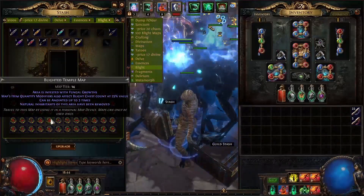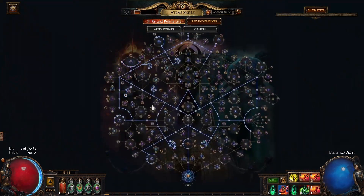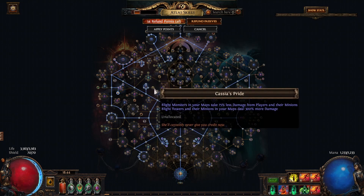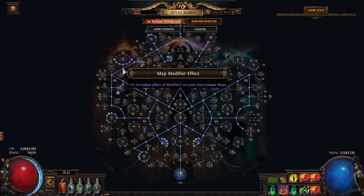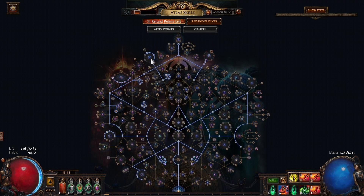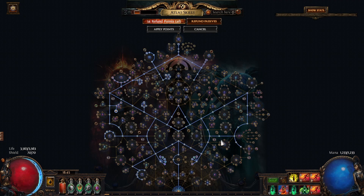Let me show you the setup I was running. This is the atlas passive — it will be in the description below. Basically I took all the useful Blight nodes. I didn't take the scarab-related ones since I was using scarabs, and I didn't take Cassia's Pride because my minions were doing enough damage and my towers were fine. I was also running Searing Exarch for the invitation, so I took the double progress node, plus Vivid Memories, Remnant of the Past, and Conquerors to gain more conqueror maps.